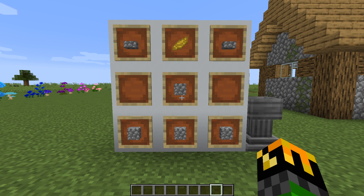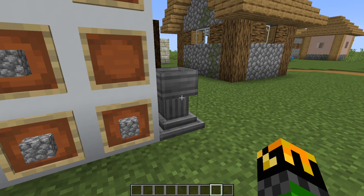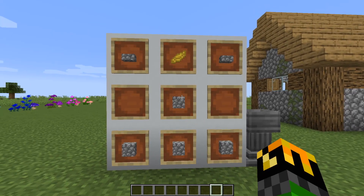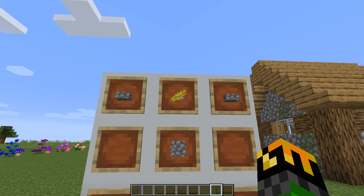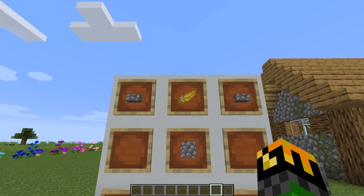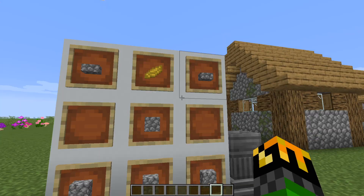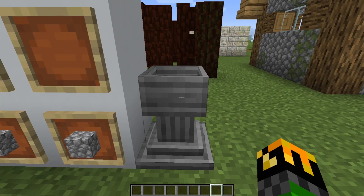But to make them, you'll need what is possibly the most important item in this entire mod: the Petal Apothecary. To make it, you'll need three cobblestone across the bottom with one in the center, a petal or mushroom of any type in the top center, and two cobblestone slabs on either side of the petal. This will give you your Petal Apothecary.